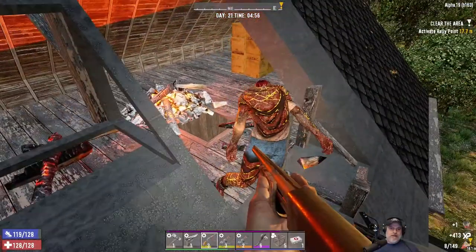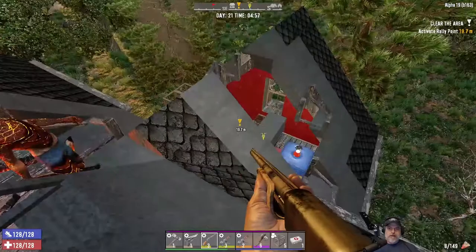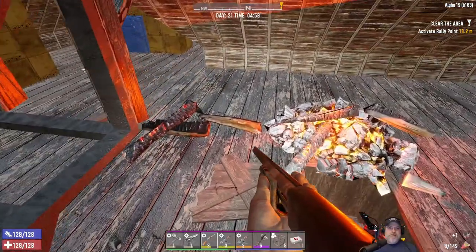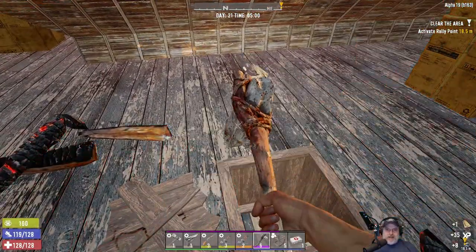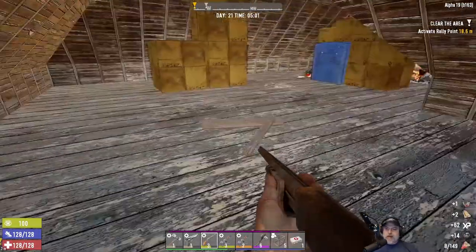Oh shit, there's another one. I heard another one — where is he? That might be somebody downstairs or maybe just a wandering Zeke-a-rooski. Let's not worry about him. I do want to get this out of the way because if I accidentally step on it, it'll catch me on fire, and we don't want that to happen.